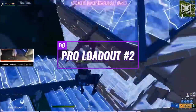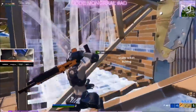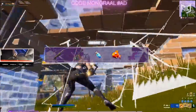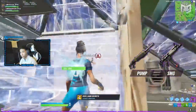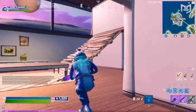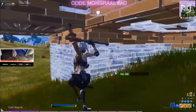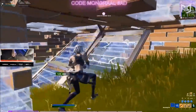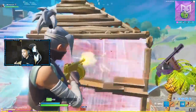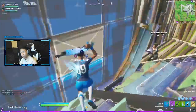For our second loadout, we're going to be using a more W-key oriented weapon combo for aggressive players who like to jump into boxes and challenge opponents. We're going to be using the pump, the SMG or preferably the mythic drum gun, minis, green fish, and an AR — in that exact order. The pump-SMG meta is still a viable option and one that many pros still use. Switching from a powerful pump shot to a strong spray-oriented weapon is a great way to take opponents out fast. The best possible scenario would be using a gold pump, mythic drum gun, and mythic AR.